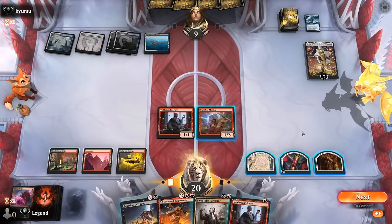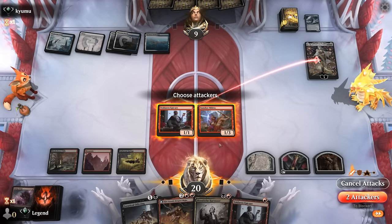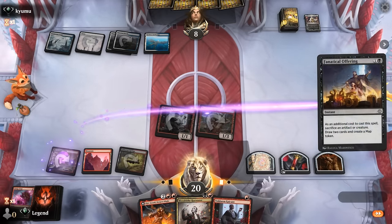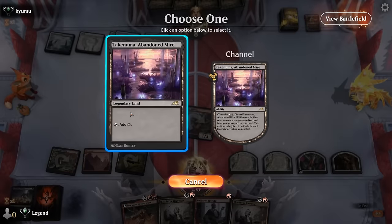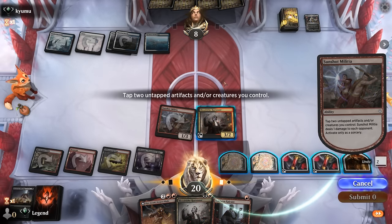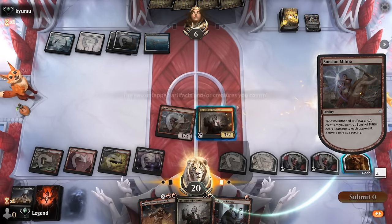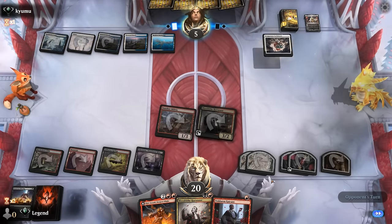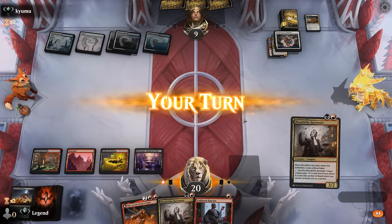Don't really want to sac any of my artifacts if I can help it. Militia can go face. Next turn we'll be able to replay it. For now, play Harvester and activate Militia a bunch. Opponent's back to five. Temporary Lockdown — ouch. That's about as effective as it gets, into a Sunset Ravelry. That's pretty ridiculous. Let's try and get back on the board — did not see that one coming. Union to get a bunch more life back.